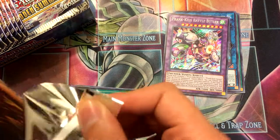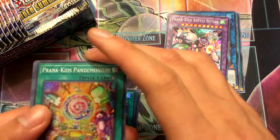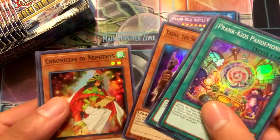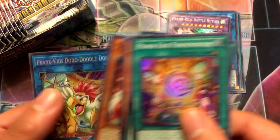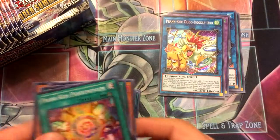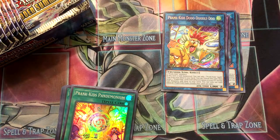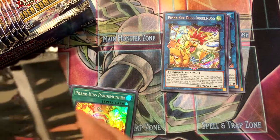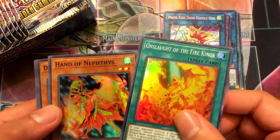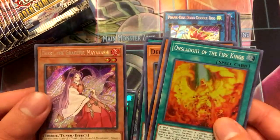Alright, fourth pack. Got a lot of Vanguard stuff coming in. Prank Kids Pandemonium, Refusion, Yashi, Chronicler of Nephes, and Prank Kids Doodle Doodle Do. Got like all the big Prank Kids stuff right away — might be a Prank Kids heavy box. Pack five: Onslaught of the Fire Kings, Hand of Nephes, Defender of Nephes, Circle of the Fire Kings, and Daki the Graceful Mayakashi.